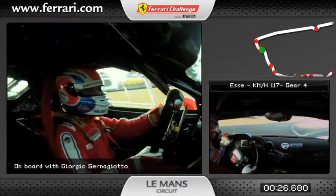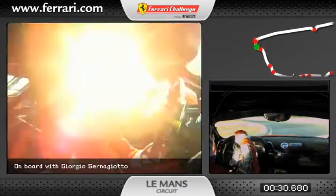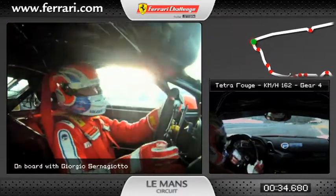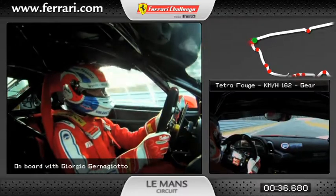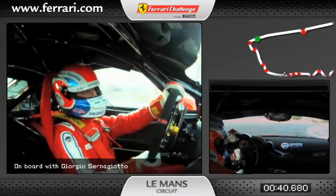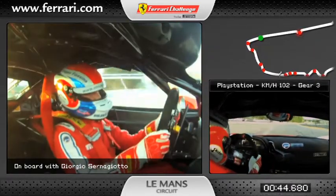Fifth gear and we arrive at S, S in fourth gear, 117 km per hour. We go for Tarte Rouge, a very fast right corner, then for the Mulsanne straight in fifth gear.